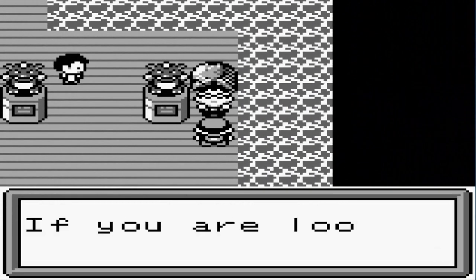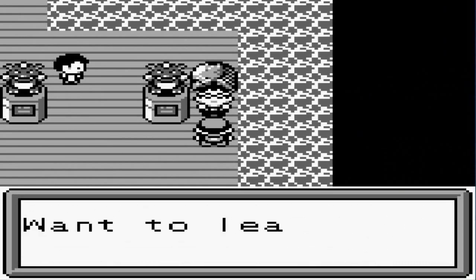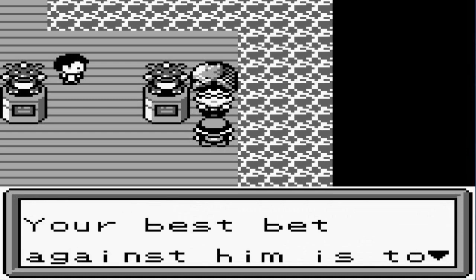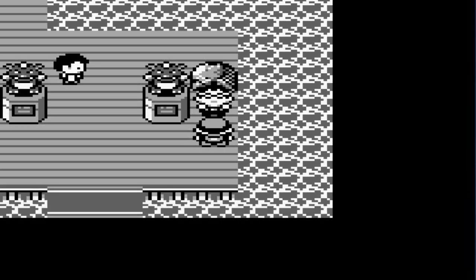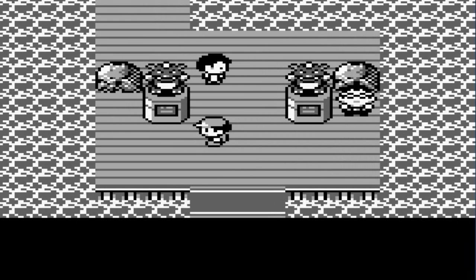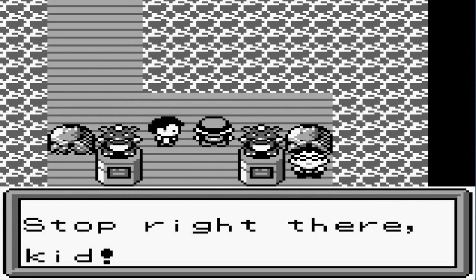The NPC says: 'Hi there, if you are looking for a challenge you came to the right place. Cartman uses water Pokemon — your best bet against him is either a grass or an electric Pokemon.' Which I have one, and Mira has one too. So we picked the right Pokemon, and he's like 'Stop right there, kid!'